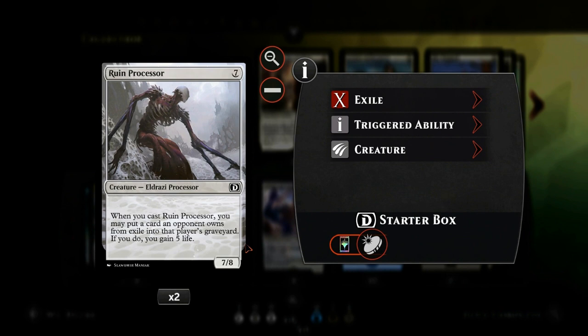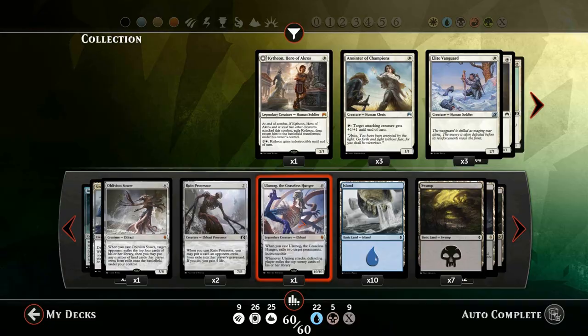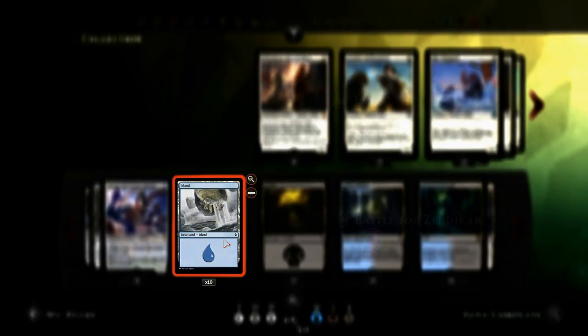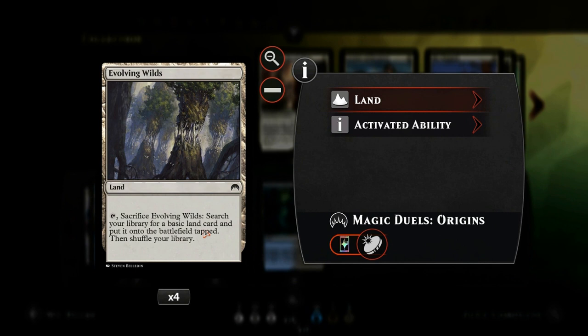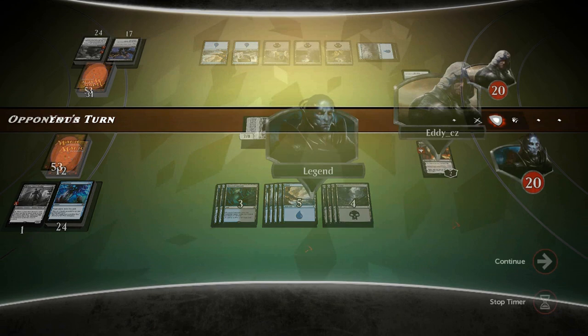Oblivion Sower exiles cards and can put previously exiled lands into play, helping us ramp to more expensive Eldrazi. Ruin Processor gains us life against aggressive decks to stabilize out of burn range. The final expensive Eldrazi is Ulamog, the Ceaseless Hunger, which exiles two target permanents when it enters, is indestructible, and mills the top twenty cards of the opponent's library into exile. Having a ten power creature means Titan's Presence can also exile opposing Ulamogs. The mana base runs ten islands, seven swamps, two Sunken Hollow, two Drowned Catacomb, and four Evolving Wilds for mana fixing.